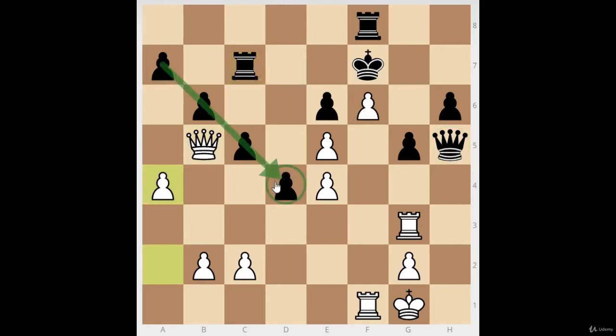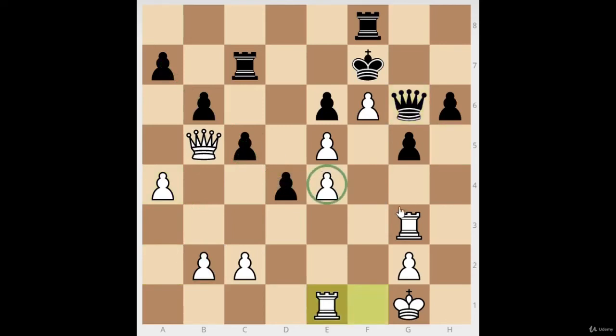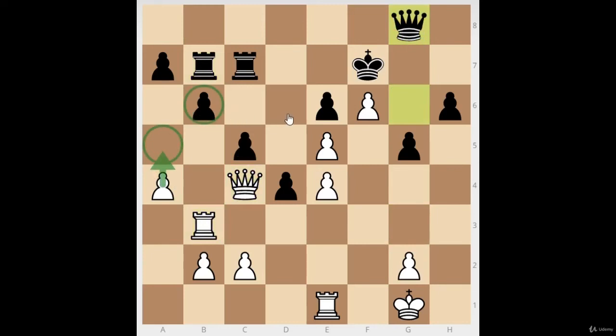White fixes the pawns with b3 to stop the queenside majority from advancing, while also protecting white's own pawns. Then white can start creating problems with a5 — almost like a minority attack, three pawns against four, potentially creating an isolated pawn and an open a-file. Space is so important because the opponent's pieces have less mobility; white can switch from one side to the other in one move while black's pieces are slow and clumsy.